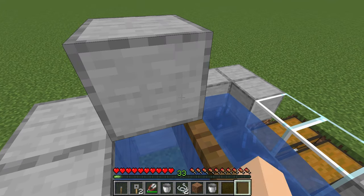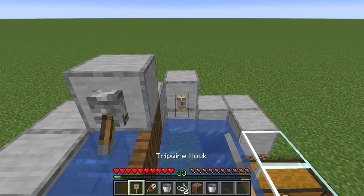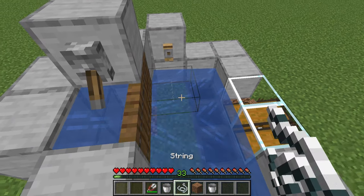Crouch and place a full block right there, then place a lever on the side of the full block. Then you can place your tripwire hooks there and there, and connect it with some string.